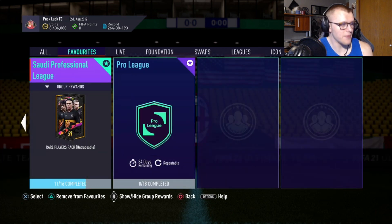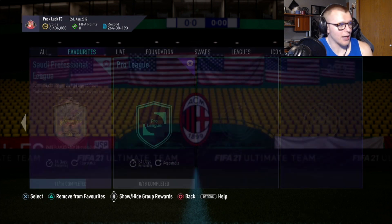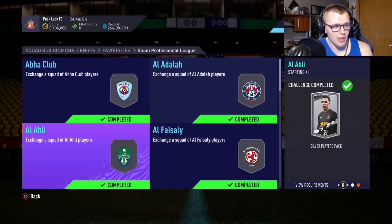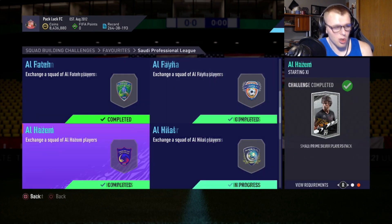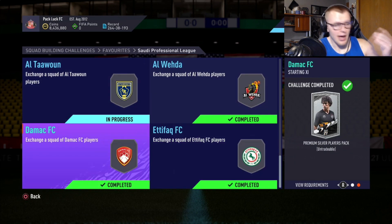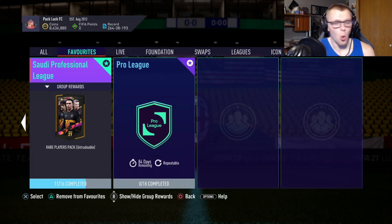I like to do the Saudi SBC — it gives you a rare players pack, which is a 50k pack with 12 rare gold players, and you get a lot of decent packs throughout. It's not the best packs in the world, but you get a lot of silver players which will give you coins once we open them and prices shoot back up. We could potentially get a Team of the Season tradeable. Same thing with bronze cards — we'll be spamming the bronze pack method when that starts.